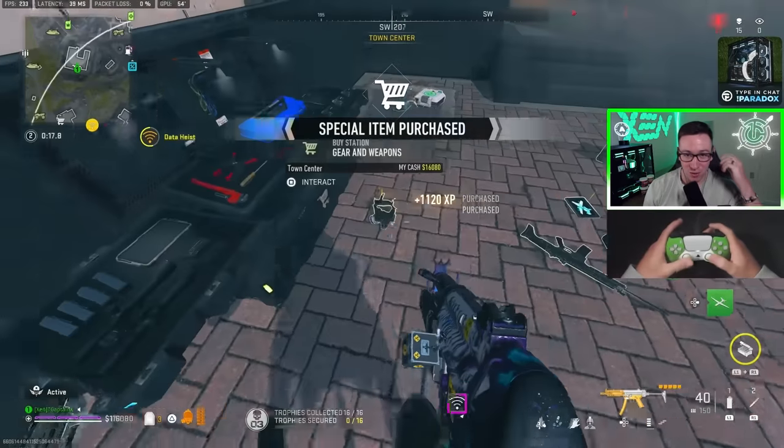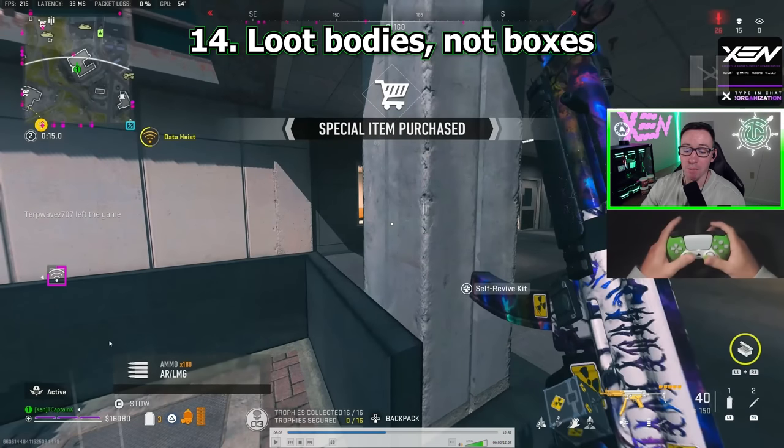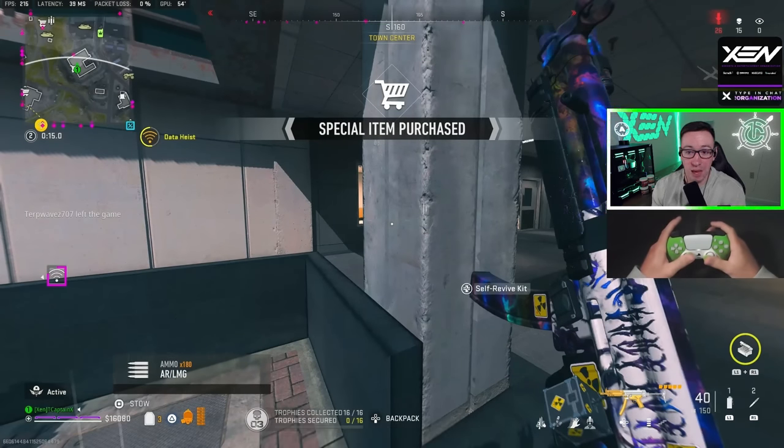Tip number 14 is from my good friend Cup of Joe: loot bodies, not boxes. I just bought a bunch of stuff and I still have $16,000 left, but I haven't looted since the beginning of the game basically — that's because I am getting a lot of kills. Once you get your loadout, stop looting. Just go and start fighting people.